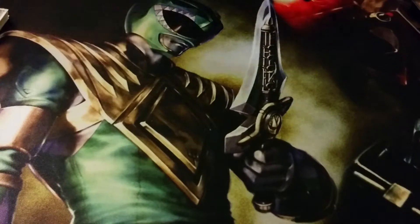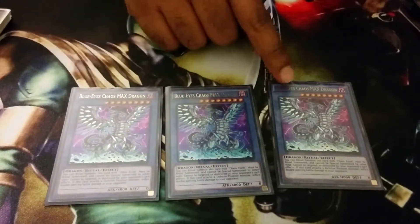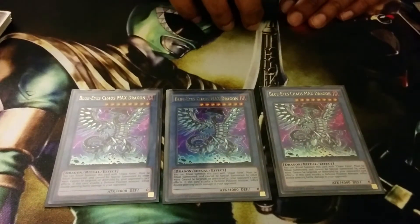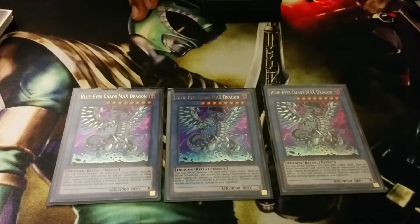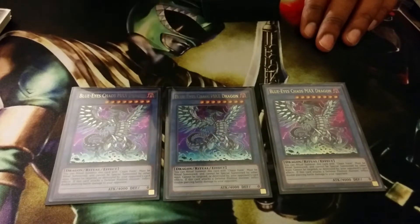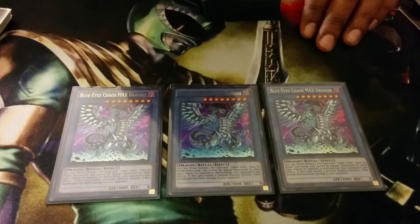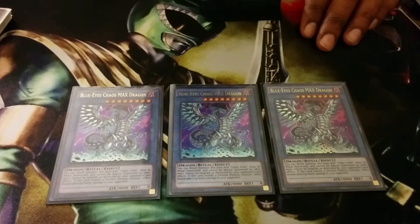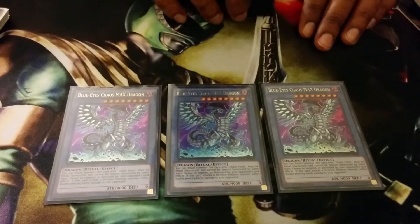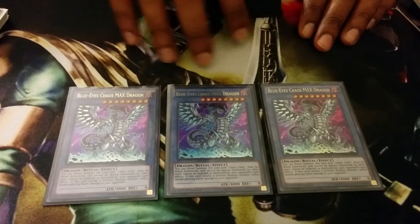So first off, you want to play obviously triple Chaos Max. This is not like other Chaos Max builds out there where they just splash it into a Blue Eyes deck. This deck is basically Chaos Max Turbo and you use the Necroze engine to get to Chaos Max. This card is a really great card — 4K beat stick, can't be targeted, can't be destroyed — so it's a perfect counter to Zoodiac, Drident for example, which is really rampant right now. I really like this card.